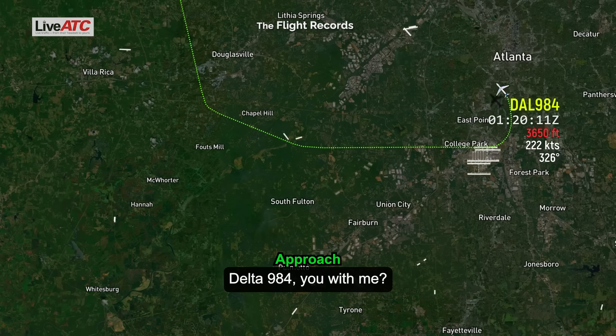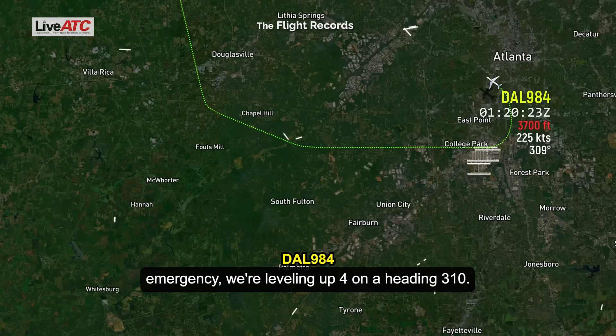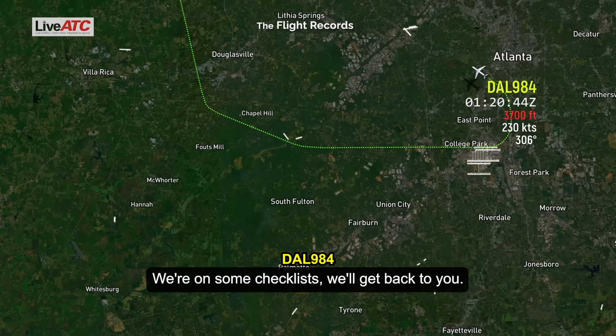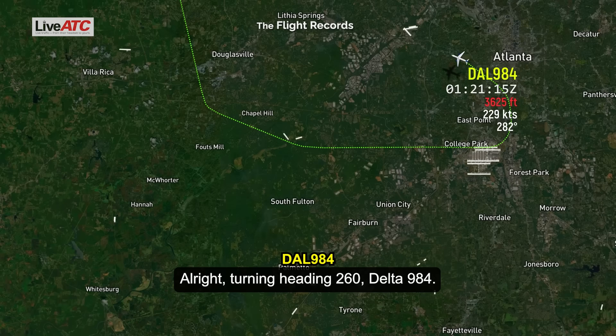Delta 9-84, you with me? Delta 9-84, just about to check in. Emergency — we're leveling at 4,000 on a heading 3-10. Looks like we hit a bird, got some engine lights. We're on some checklists, we'll get back to you. 984, roger. And if you're able, go heading 260. Do you need assistance? Let me know. Alright, turning heading 260, Delta 9-84.